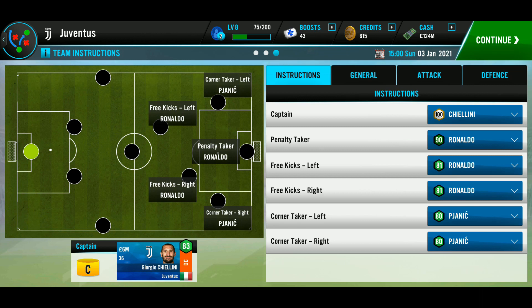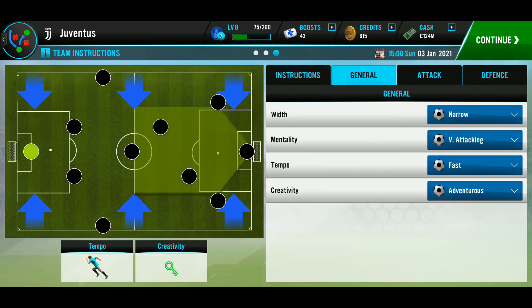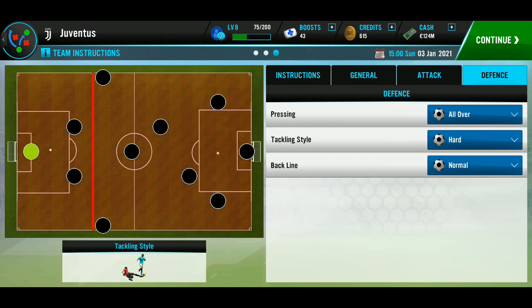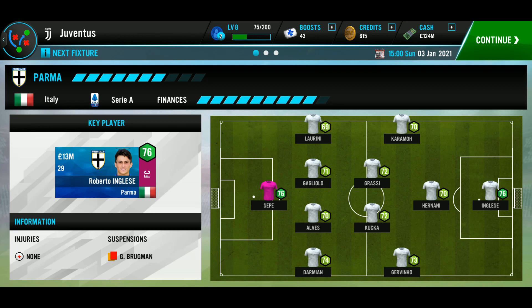For the instructions, put your highest-rated player at each position. For general tactics I used a narrow width, a very attacking mentality, a fast tempo, and creativity set to adventurous. For attack, passing style was set to short, attacking style to through the middle, forwards set to shoot on sight, and wide players to work the ball into the box. For defense, I set pressing to all over, attacking style to hard, and the backline to normal.